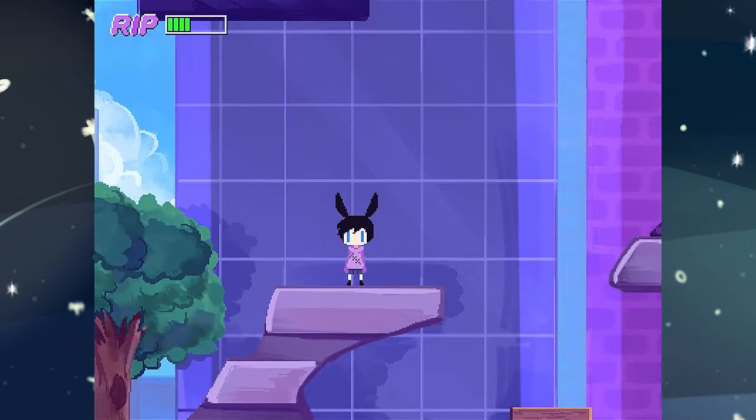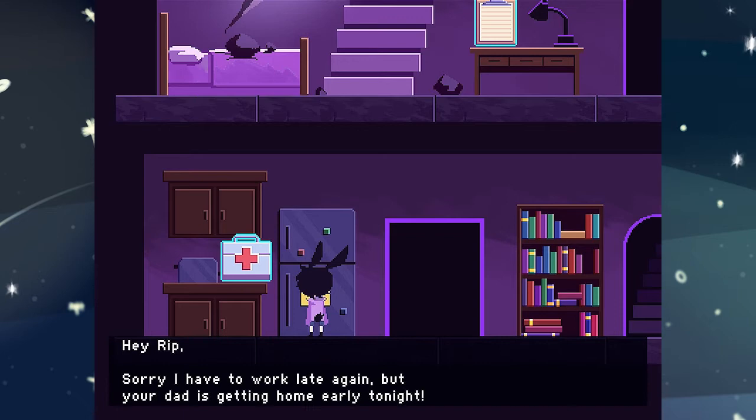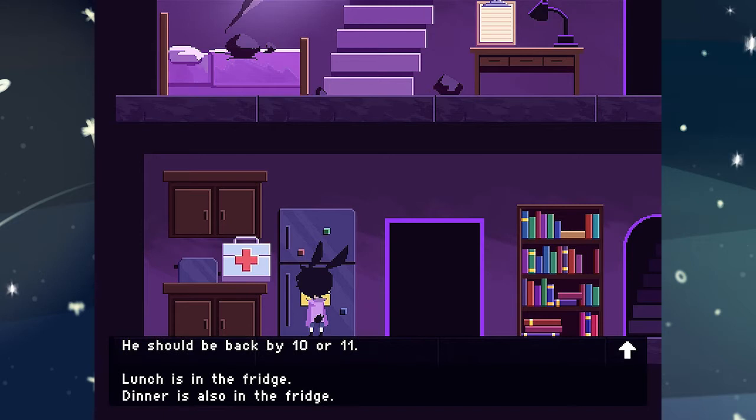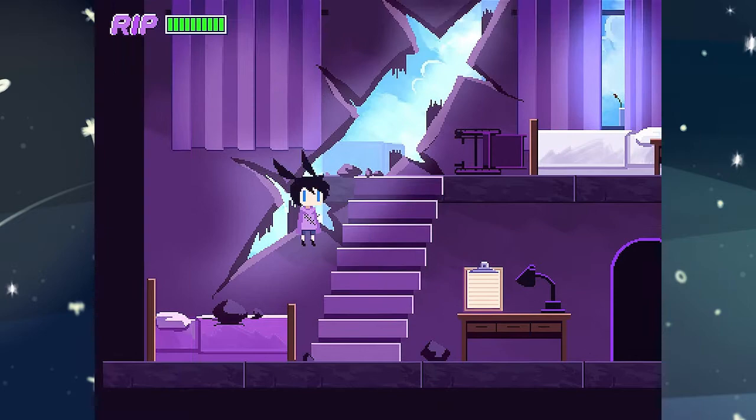Seal up at Rip's house. What is this? It's a note on the fridge. Do you want to read it? Sure. Hey Rip, sorry I have to work late again, but your dad is getting home early tonight — he should be back by 10 or 11. Lunch is in the fridge. Dinner is also in the fridge. Make sure your brother takes his medicine, some of which are in the fridge. Check on him when he wakes up. Love, Mom.